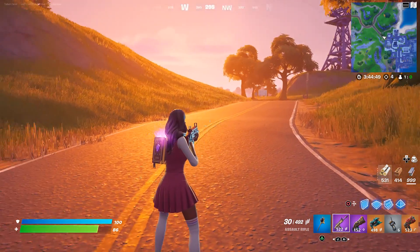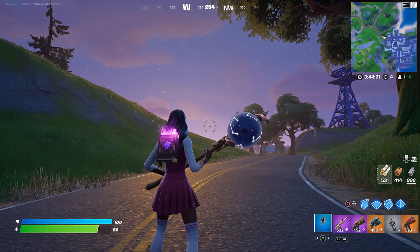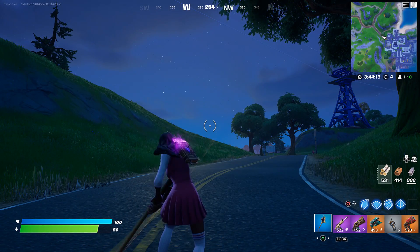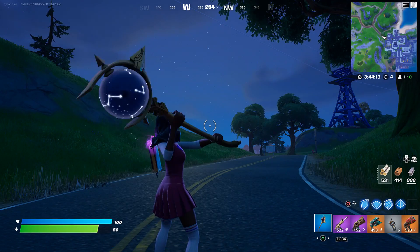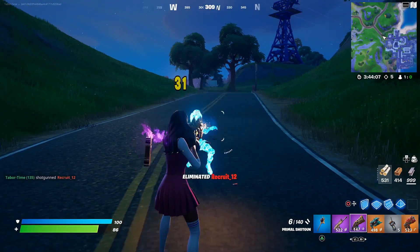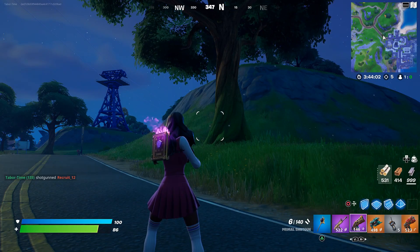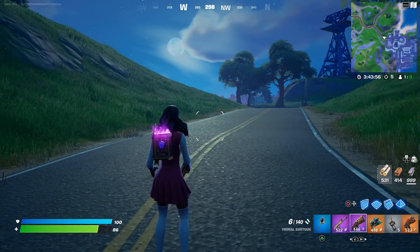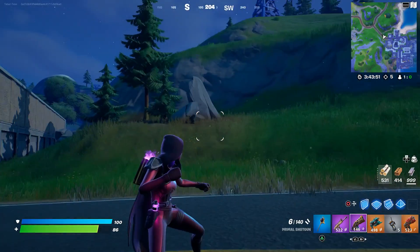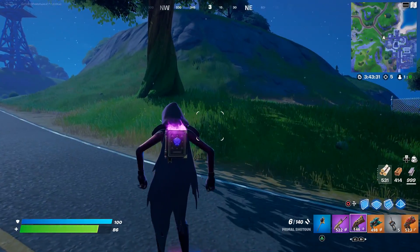It's almost nighttime, so let's see what this looks like in the dark. In full darkness, the pickaxe does glow a little bit, though there's still no real contrail. The back bling looks tremendous in the dark. Let's get an elimination while in the dark — it looks pretty sweet. Now let's transform and see how this style looks at night.